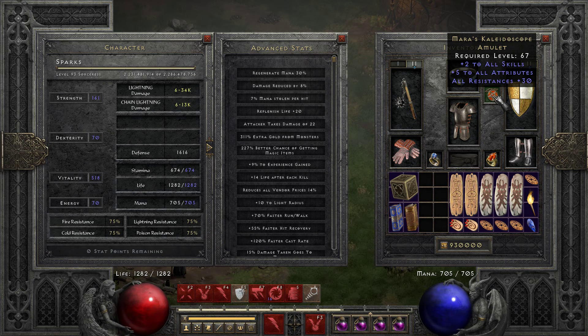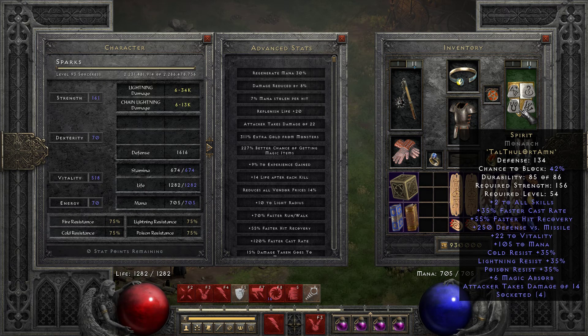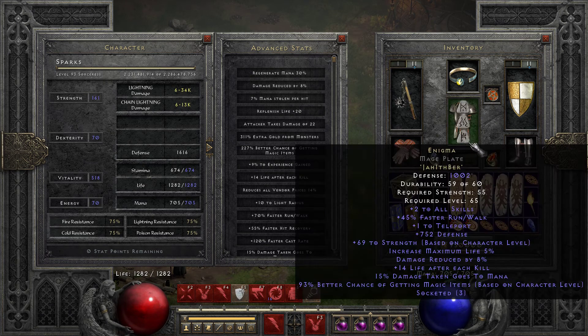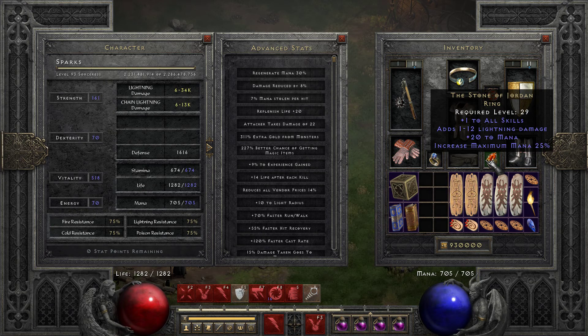I found this max 30 res Mara's a month ago. 35 FCR Spirit. And I go to Dual Stone of Jordans — I've got four of these currently, two on my Cold Sorc and two on the Lightning Sorc.